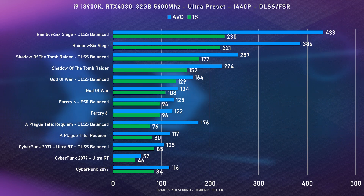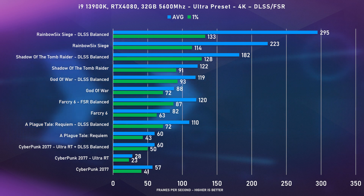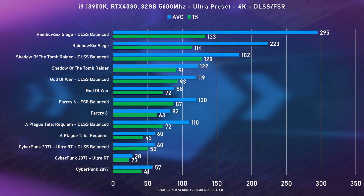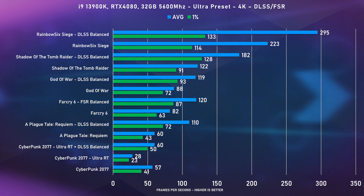For 4K, it was only Cyberpunk on ultra without DLSS that fell below 60 frames. All the rest at pretty much max settings on 4K did over 60 frames a second — definitely not bad. When enabling DLSS, you get upwards of a 50% bump in FPS, and for A Plague Tale you get 90%. This makes 4K 144Hz much easier to obtain just by dropping settings slightly — maybe high or very high — and then enabling DLSS.